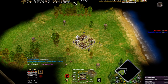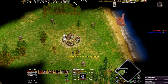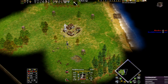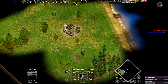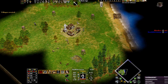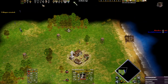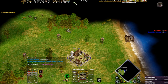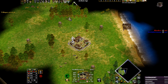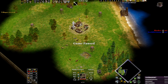Hello everyone and welcome to a Zeus build order on Mediterranean. You will tell me why Zeus and why on Mediterranean. Because Extended Edition gives you the option to go for huntable animals at the start of the game, and I'm choosing this map because it has not very close hunt.